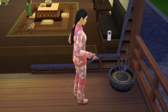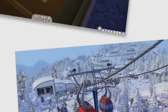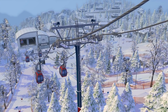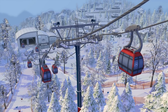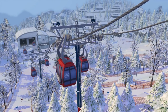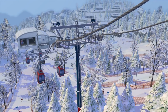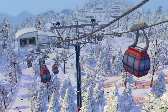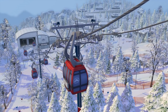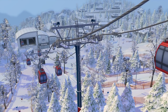Moving on to world improvements — I was disappointed with the gondola in a similar way to the elevators in City Living, where they're just glorified teleporters. I would love to see this changed so that at least the Sims open the door to go inside the terminal, the camera follows the gondola up, and the Sim gets out at the end. Also, you could have gondola woohoo, because I know some people wanted that — another woohoo spot for this pack, and I don't think many people would object to that.